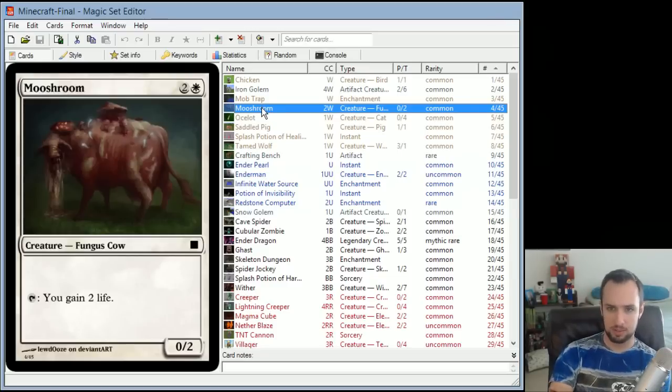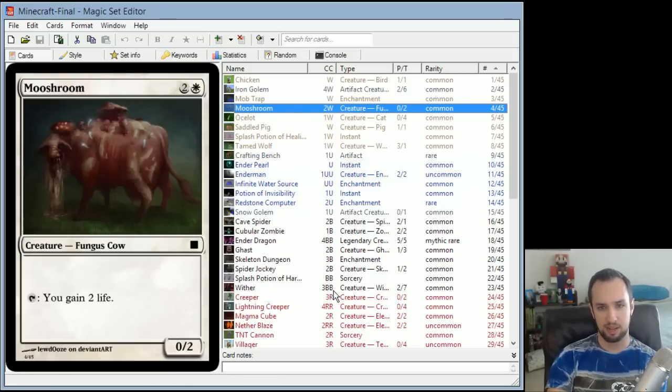Mushroom is a 0/2 for 2 in white. Tap: you gain 2 life. It's supposed to be like an infinite source of mushroom stew, which is life-giving in Minecraft. That's where this card's flavor comes from.